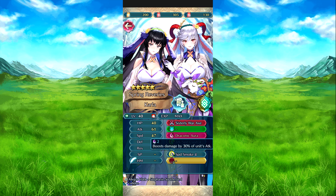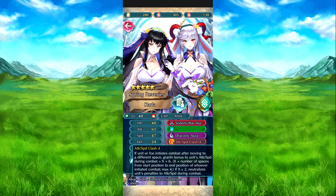The weapon charges thanks to Aura. So the weapon math is two times ten plus twenty — that's forty percent speed. Beyond that, it boosts stats by thirty percent of their attack. Attack Speed Clash four: if they are the one initiating combat after moving to a different space, grants bonus to attack and speed during combat equal to X plus six, where X is the number of spaces moved from start position, max four.